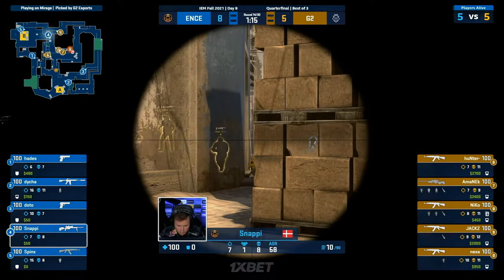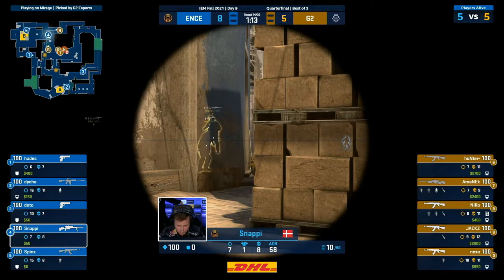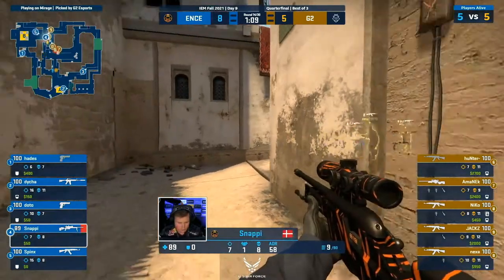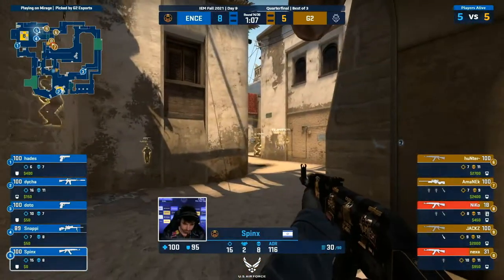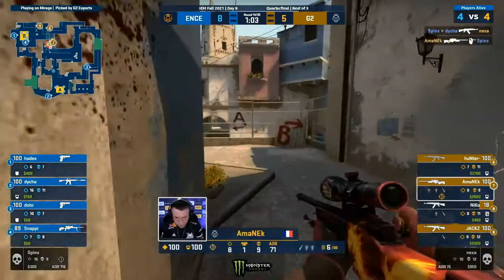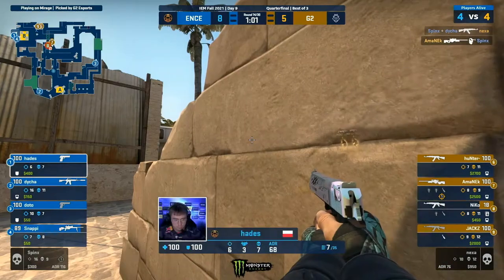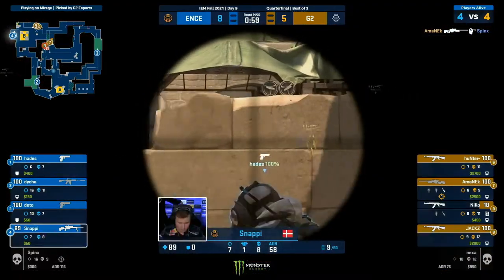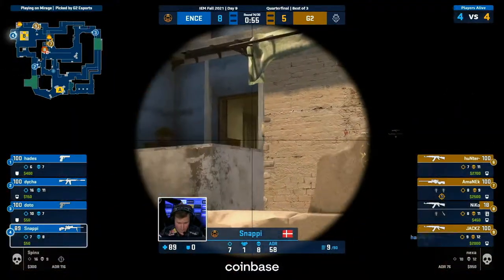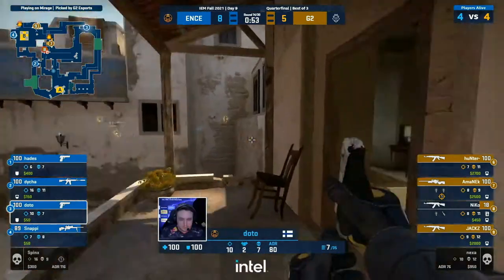What more could you ask from your squad on a sketchy buy than to take some liberties and aggressive maneuvers? Doto already has full info on ramp, and he'll likely be able to take some space towards T-spawn. I wonder if teams leave that vent unbroken against G2 more than others — but they're looking like they want to snap down on a B-split here. The tag not hitting — Snappy's under pressure. They are coming, but there's a stack on the side. Deha did some damage.